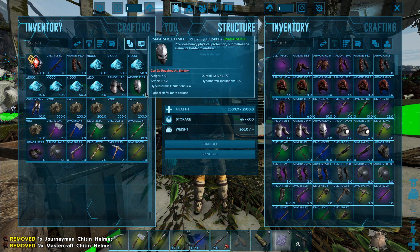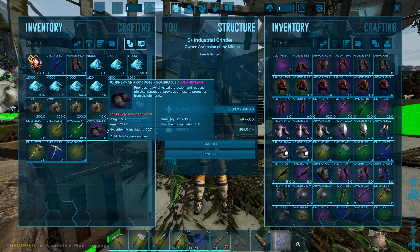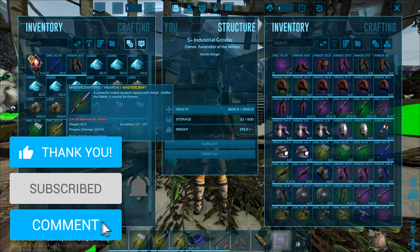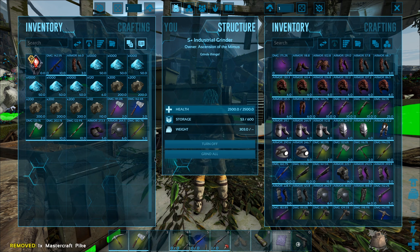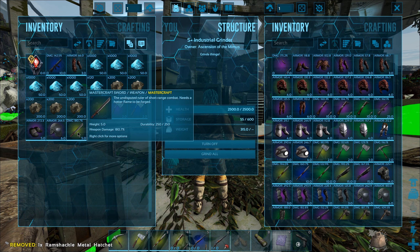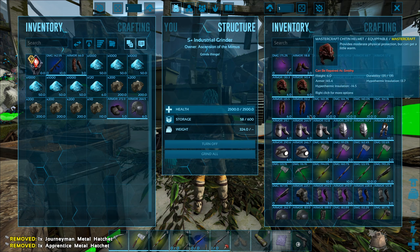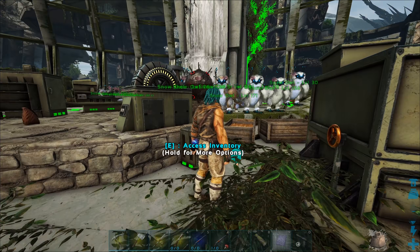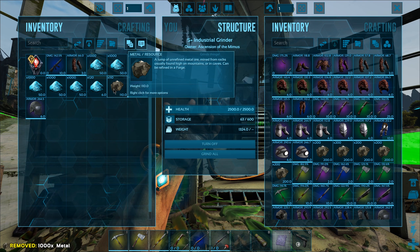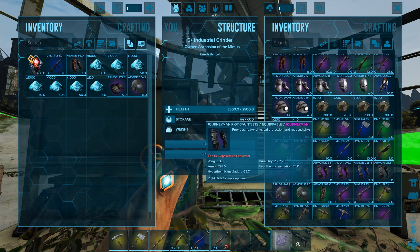I'm going to drop all of this into here because I'm not going to need any of that. I'm unsure about these right now so I'm going to leave them in my inventory. That one's better than mine — drop it in there, and that can go in there too. Lots and lots of stuff for the grinder. I can't even reach my forge so I'm just going to drop all my metal in here for the moment. We have enough for six element as well — sweet.